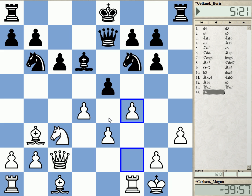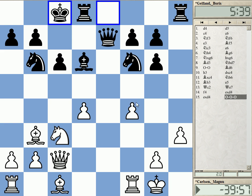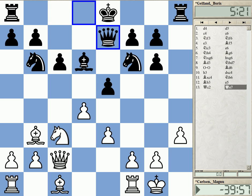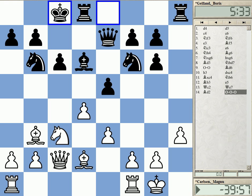Carlsen played the little move Bd2 — simply, there is not much else. You could consider a move like F4, which is interesting, but takes and long castles seems fine for Black. For example, after F5, there's just Bc7 attacking here. So it's not too great. Just Bd2 is completely fine. And now Gelfand played long castles, which is by far the sharpest move — it's debatable, you don't need to play this, but it's the most principled way to go about it.